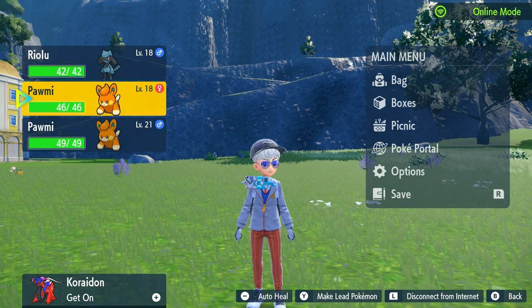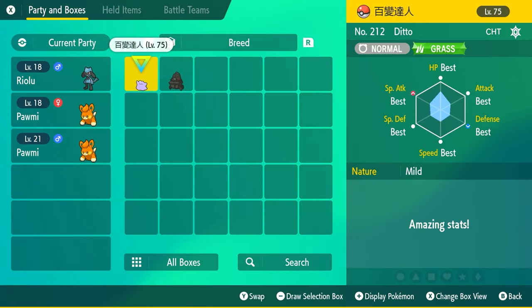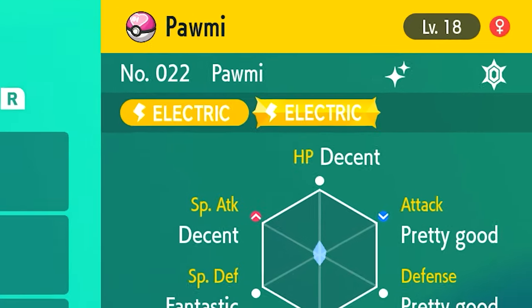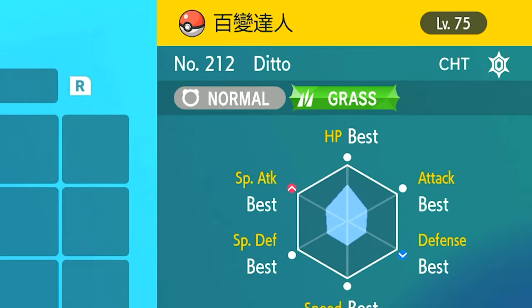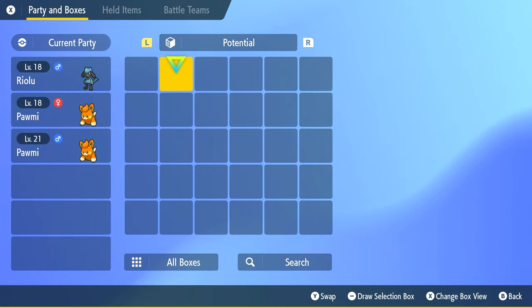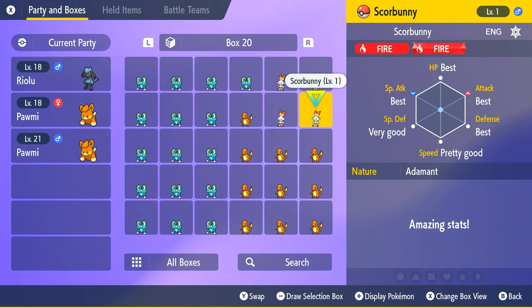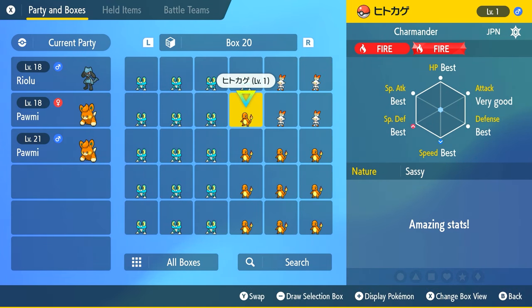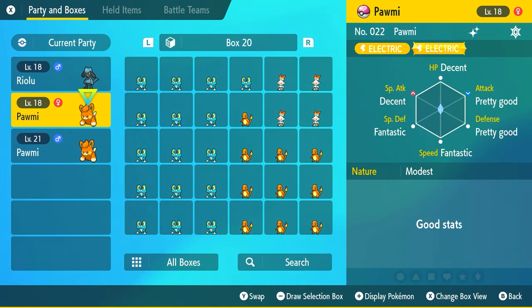Here's the haul I managed to get from the shiny hunting: the Riolu, the Palmi, and the Palmi. You can tell these are mine if you go into my boxes. You can see they're shiny at the top right corner, and there's also no language tag. A language tag normally means it's been traded to you from somebody else. For example, this Ditto that was traded to me — a Masuda 6 IV — it says CHT. If somebody trades you a Pokemon from the same region as you, it will say English instead, like this Scorbunny I received in a trade. So you can't pass off shinies as your own, because if you catch them yourself, there's no language tag, which means you caught them in your game.